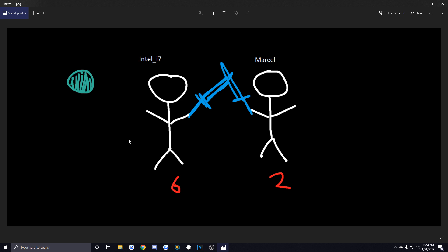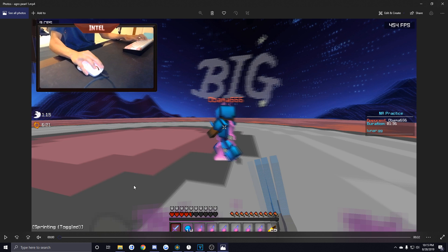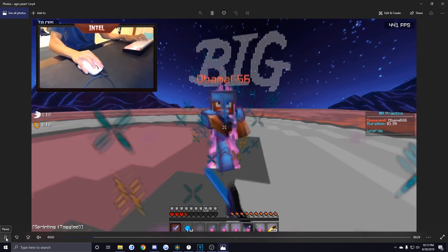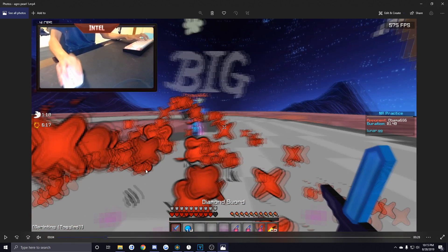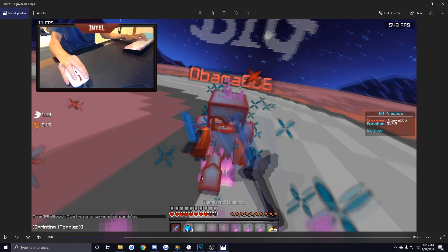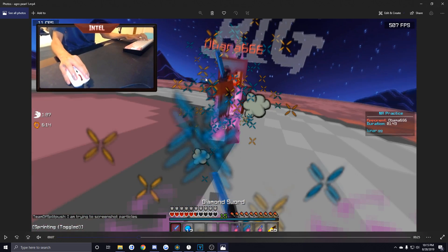Let's go into actual footage. Right here you can see we're just hit trading. I went and turned around to double pot, putting me at pretty much full health. I know for a fact that right now I have more health than the other player, because he only potted once — he didn't double pot. So I know for a fact that I have more health than him right now. While hit trading I go ahead and pearl, which pretty much guarantees I'm going to be right in this guy's face for the remainder of the trade.